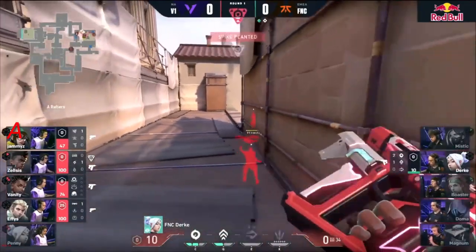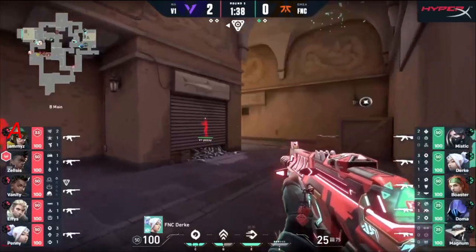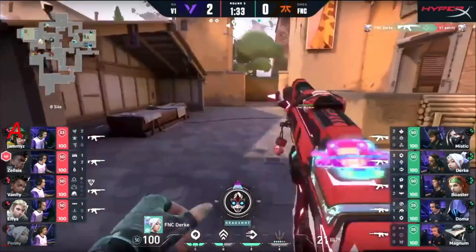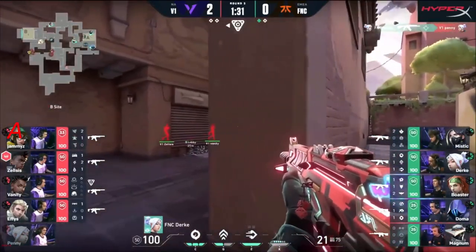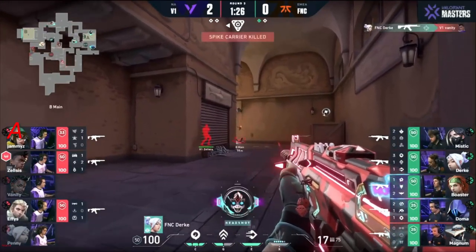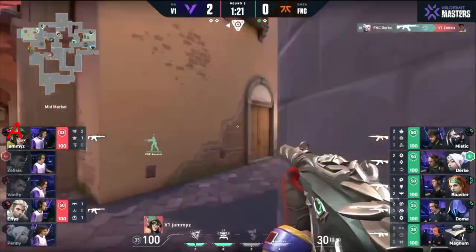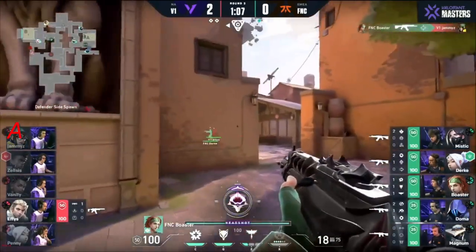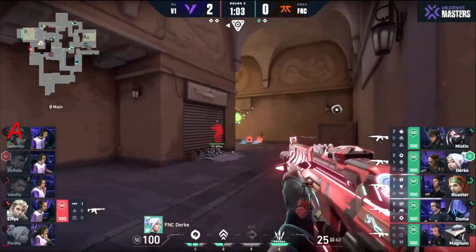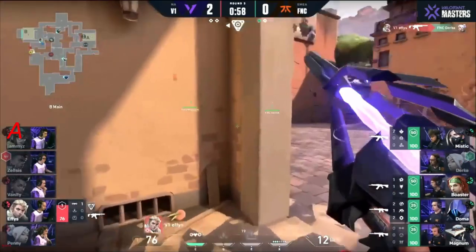Beautiful site take from V1 becoming apparent. Durka postured up — good first pick, falls away to a new angle, a little committed. But being Jett does get the ability to dash out. He feels it — sharp today. Gets the info, swings on it, keeps it clean. Effies now — I don't know if he can catch anything from this. The fake flash is off — allows Durka the angle, loses the fight. A rifle gone.